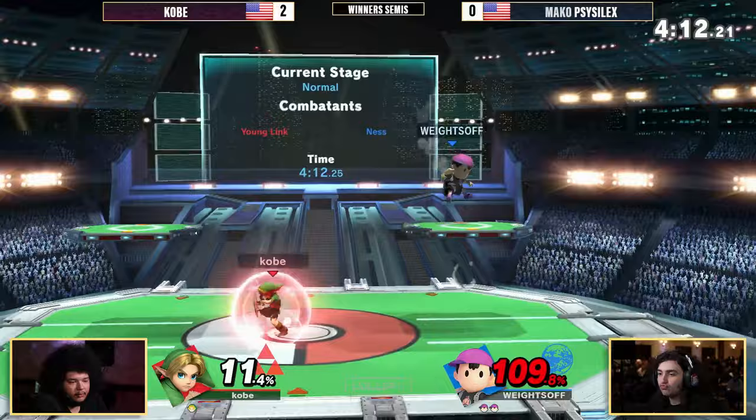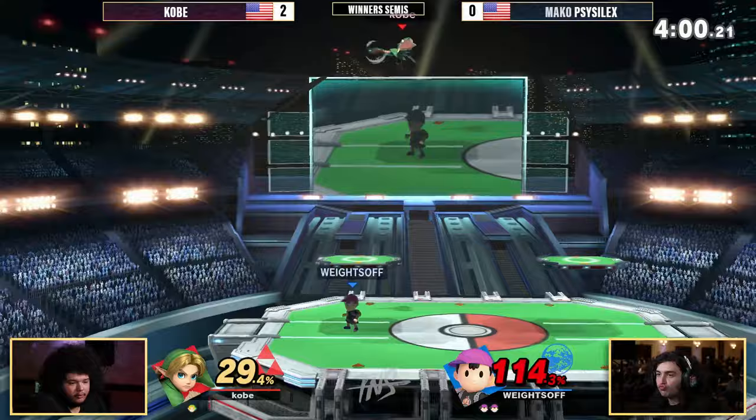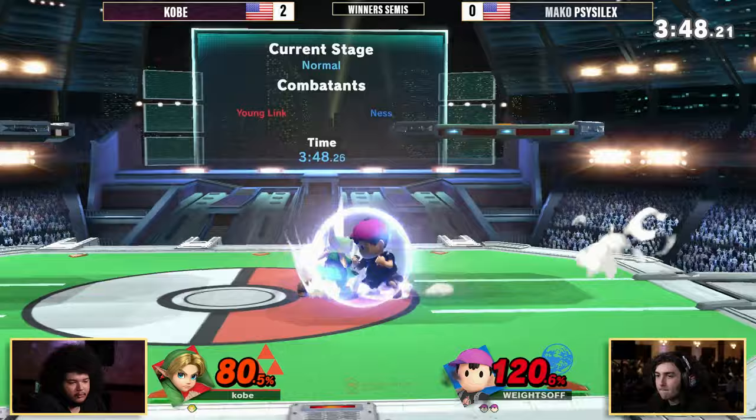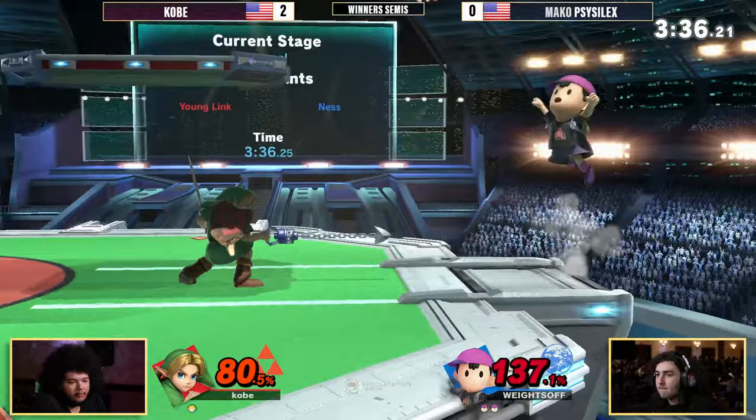Scythe Selects, I think, for the first time so far in the set with an actual stock lead, making it work in game three. Let's see if we can actually find this game, though. Kobe still with plenty of percentage — I don't think he's quite ready to kill this Ness just yet. This is looking like a game that is escaping Kobe very fast. Onus is on Kobe to approach. Great forward air from Scythe Selects — we have to tech that, have to be able to snap the ledge. He gets the rising forward air; that's more damage and Scythe Selects doesn't actually have to find the kill here, just has to rack up more percent.